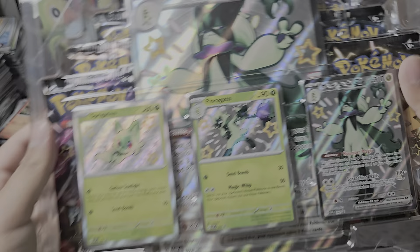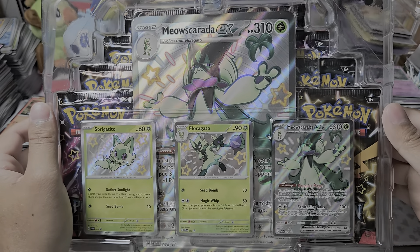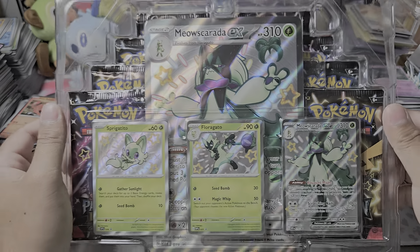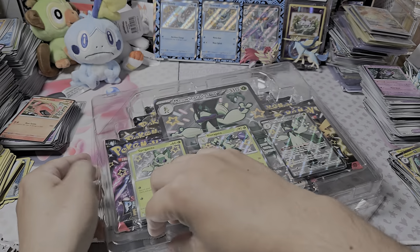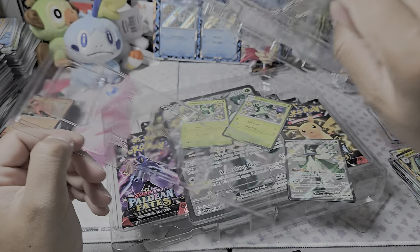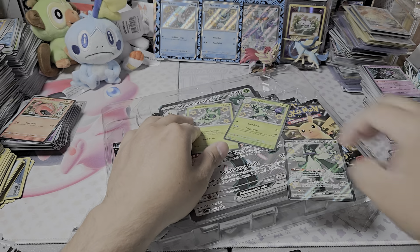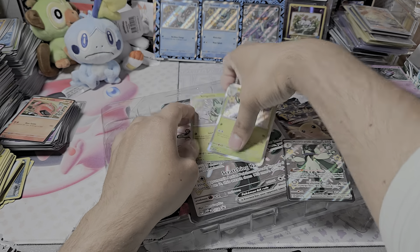But Meowscarada — there it is again, the stand. Meowscarada really grew on me. Sprigatito's really cute, but Floragato's kinda mid as well. Meowscarada looks really cool, I will say. That SAR from Paldian Fates — or Paldian Evolved — is a really nice card. I will say I wish I had it. But yeah, Meowscarada really grew on me.